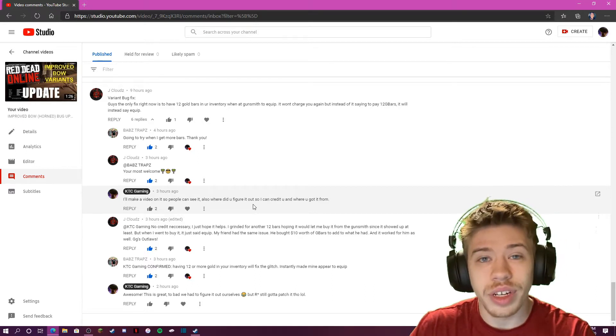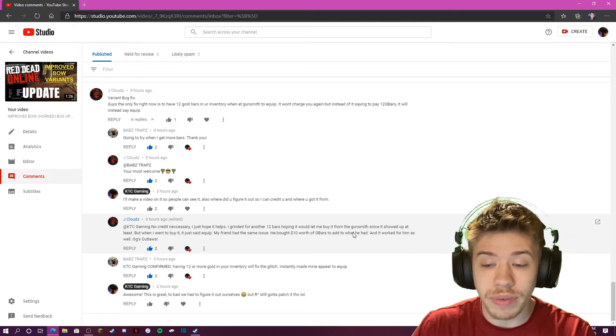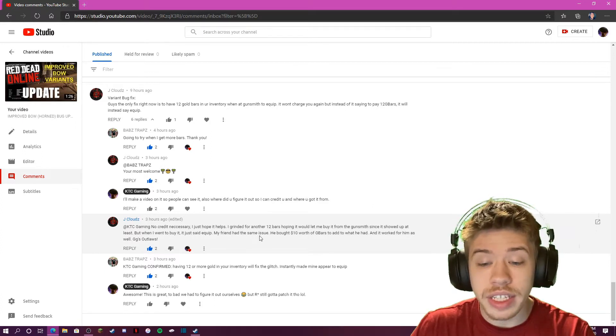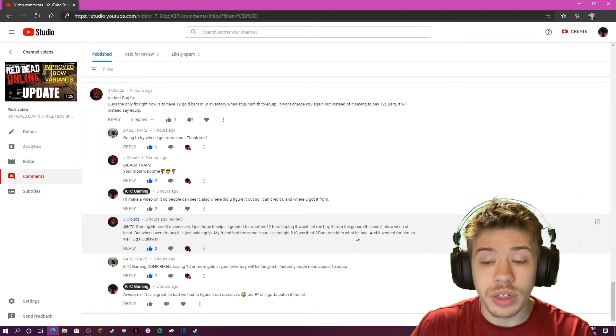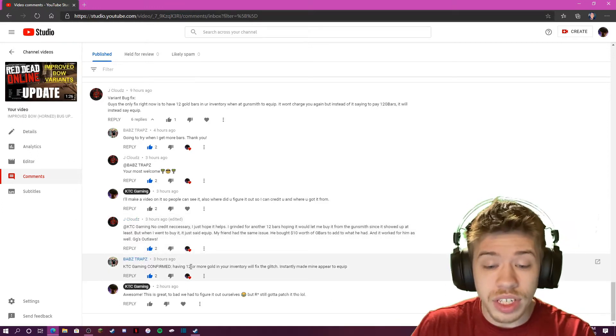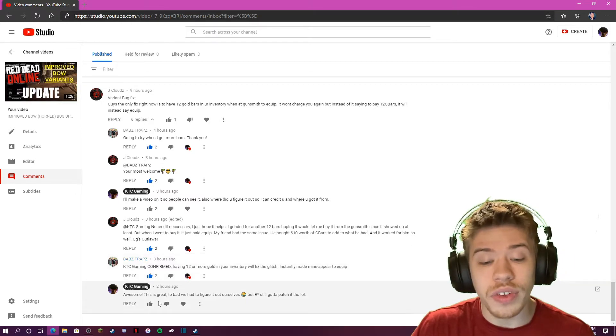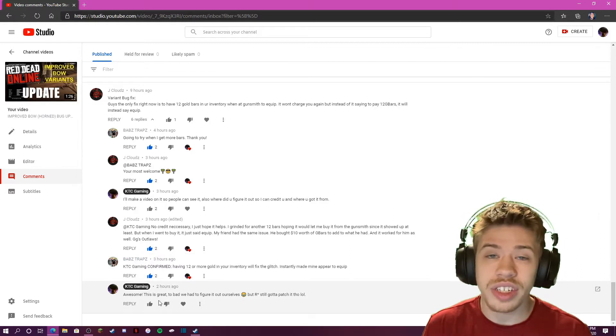jclouds said no credit necessary, just hopes it helps. He grinded for another 12 bars and when he went to buy it, it just said 'equip.' His friend had the same issue — bought gold bars to add to what he had and it worked for him as well. KDC Gaming confirmed: having 12 or more gold in your inventory will fix the glitch instantly. This is great, too bad we had to figure this out ourselves — honestly Rockstar, you should have fixed this by now.